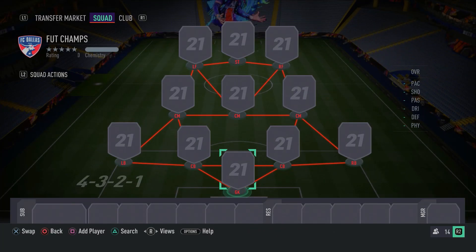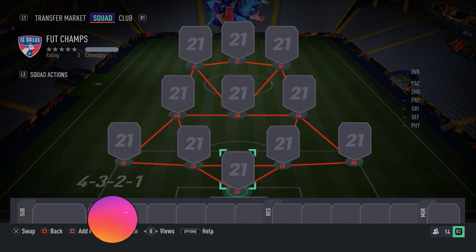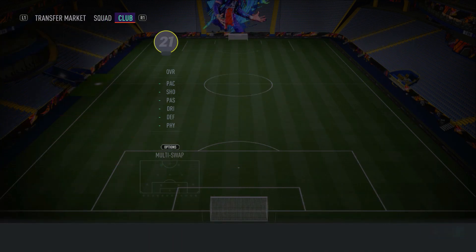As you can see on your screens right now for this insane 700k hybrid, the formation that you guys want to use is the 4-3-2-1 formation. That is just to get everyone on full chemistry. At the end of the video, I'll show you guys what formation to use in a game. But let's get straight into it and not waste any time.